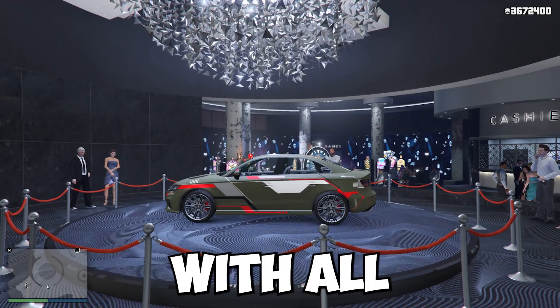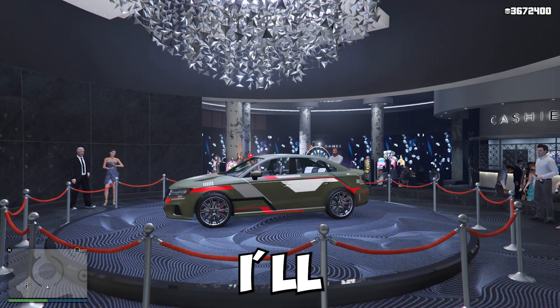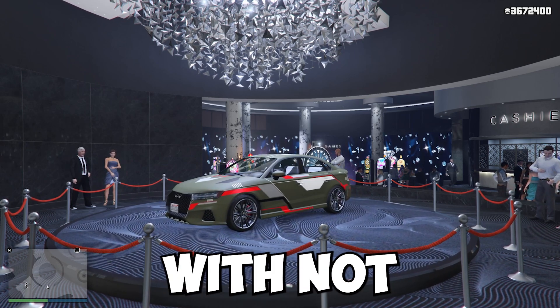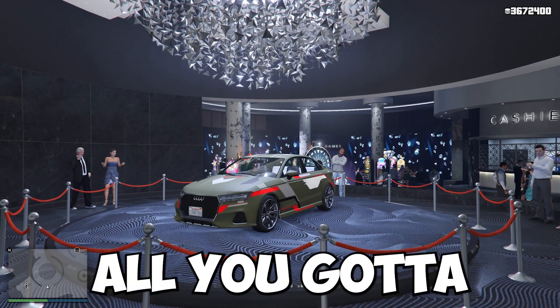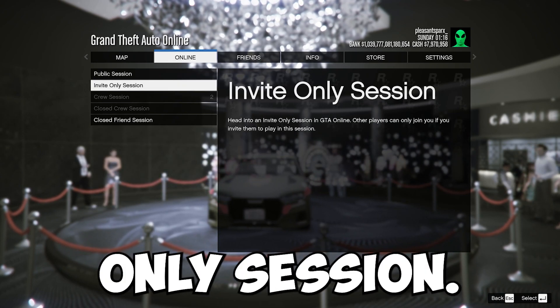Starting off with all the requirements for this one, the first thing you're going to want to do is go into an invite only session. To do that, all you got to do is press options, go to online, go to find new session, and then go to invite only session.